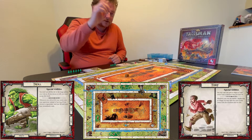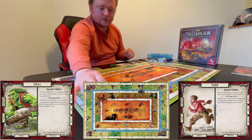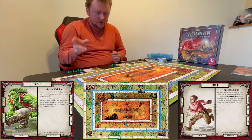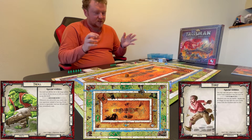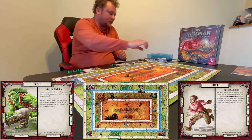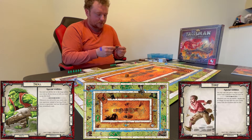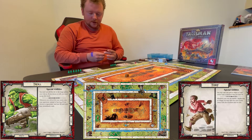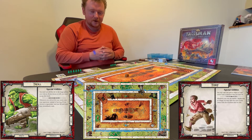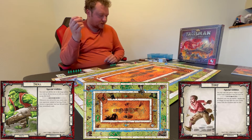The troll rolls six and chooses to go to the woods. He draws a guide follower — a card allowing you to skip rolling in the chasm, crags, or forest. Pretty good follower that can get you out of sticky situations. Back to the thief, who rolls four and lands at the village. As the thief, he can take one card of his choice from the purchase deck for free — he takes a mule, giving him eight object slots total.